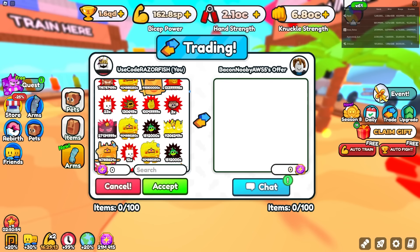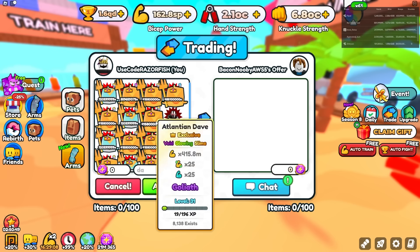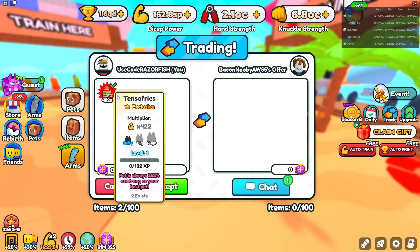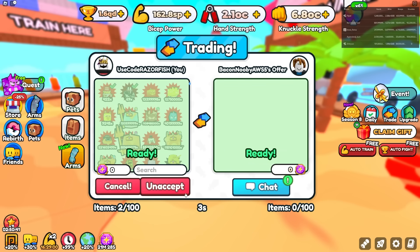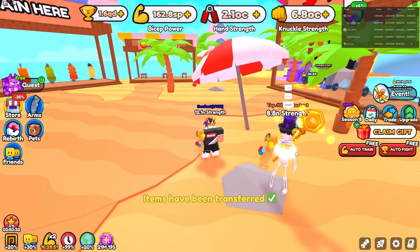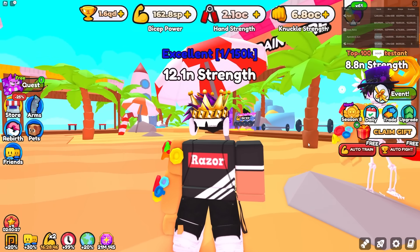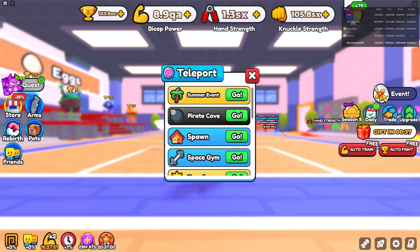I just thought of an idea — I'm going to give my pets to my bacon account. I'll only give the Neely pet and the Fry's pet, and I'll only have those equipped. Then I'll join a server on my bacon account and see what people say. The Neely pet is the more well-known one; the other isn't as known. But if I come in with those pets, people are going to be either amazed or very mad.